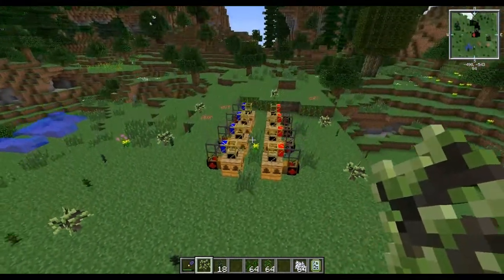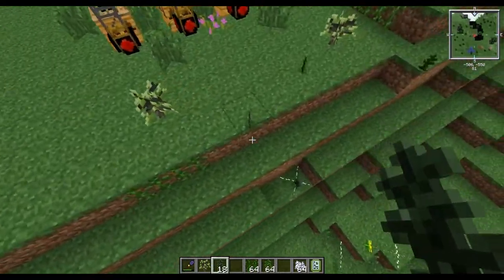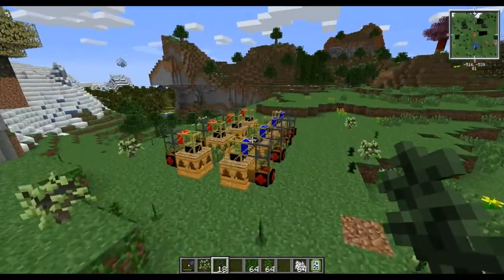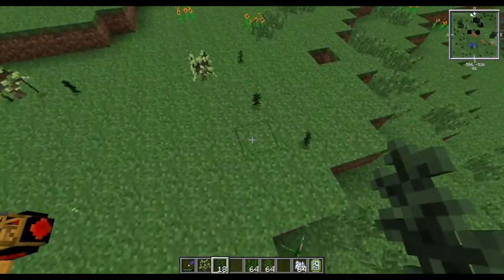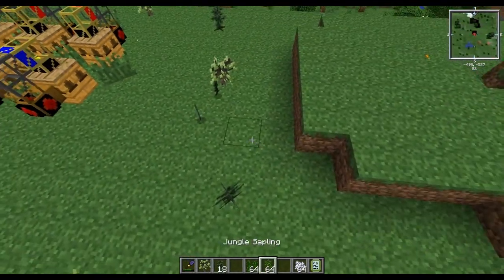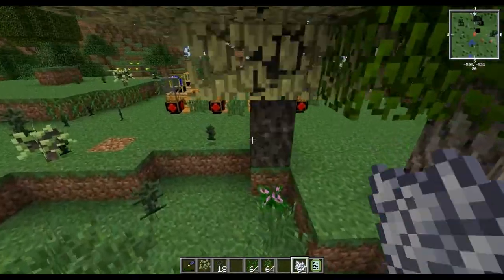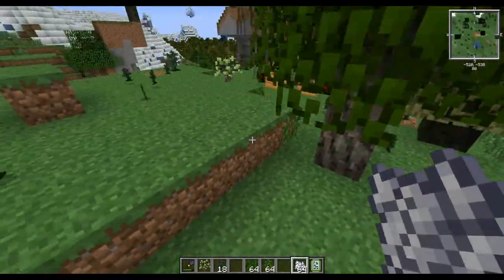We got enough trees here for that. Let's get some silver limes down — right there, right there, and right there. How about here, and right here, and here. They're perfect. Now let's get them grown.